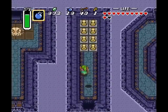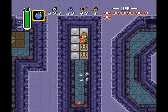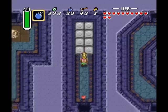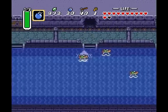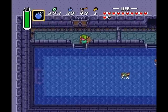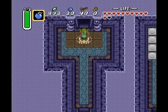The reason you'll catch me swimming backwards there for a second is to sort of lead the water Tektites away, because unfortunately they have a nasty-ass habit of just sort of hanging there on the cliff edge, and you get hit the second you hop out. And that right there is the boss door.